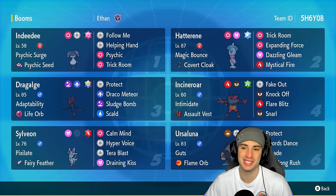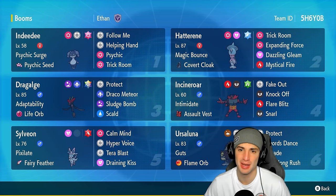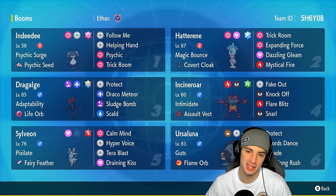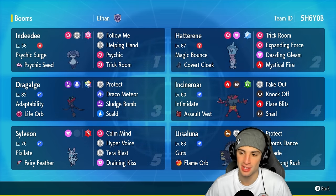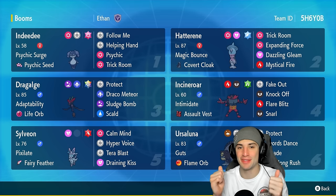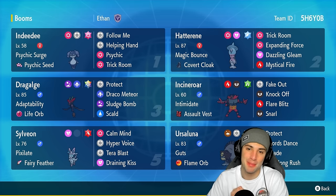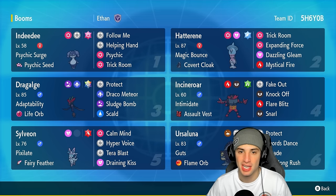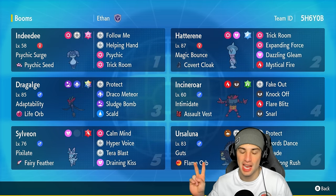The poisonous seahorse prevails — Dracalgae going 3-0 in today's video, and this team was nothing short of phenomenal. I love this team so much. Indeedee and Hatterene setting up trick room no problem, then Ursaluna and Dracalgae doing monstrous damage in the trick room. We didn't get to use Sylveon but if you guys want to check out Sylveon content I definitely have it on my channel. Incineroar again doing Incineroar things. That's gonna be it for today's video — don't forget to smash that like button, click that big red subscribe button, spread the positivity. Catch you on the next one, peace out everybody.